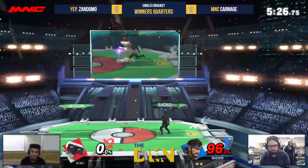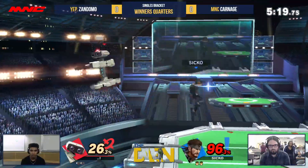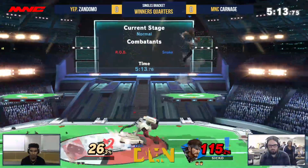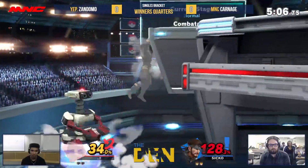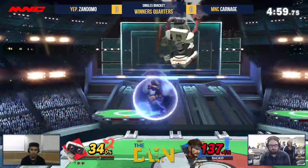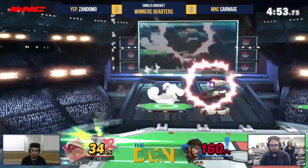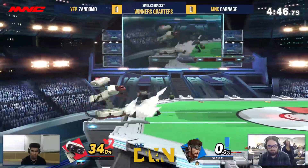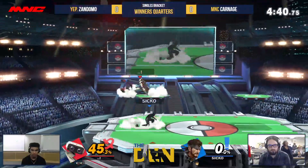Okay, now he's cooking — he's got the grenades, he's got a little bit of stage control. But that charged-up laser is going to regain the stage control for Zandomo. Okay, C4 run into the corner right there. ROB can actually just follow Snake down to the bottom of the stage. I always find it funny when a ROB can stall in the air by just spamming that up special — their arms just keep flipping up. I find that very hilarious.